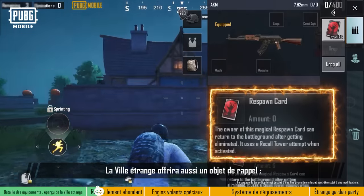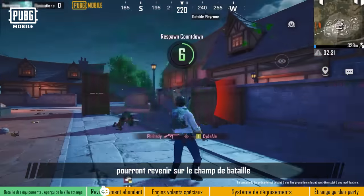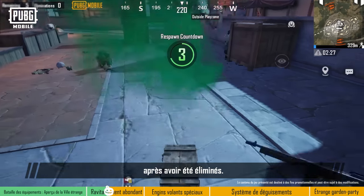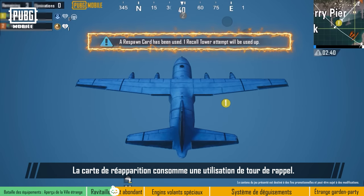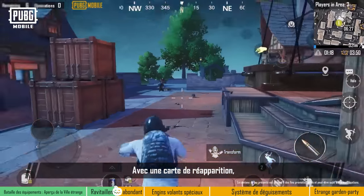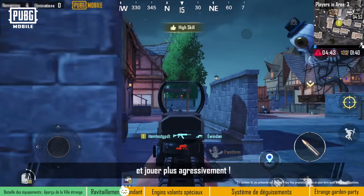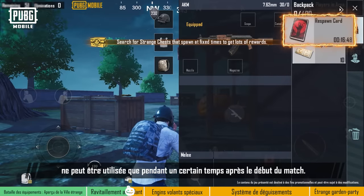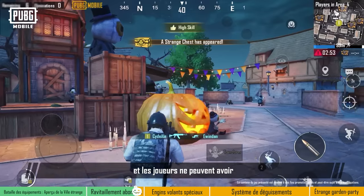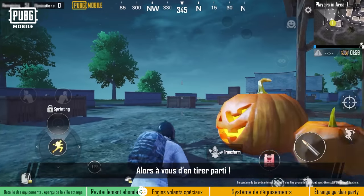Strangetown will also spawn a recall item: the Respawn Card. If a player has a Respawn Card and they get eliminated, they'll be able to respawn and jump back to the battleground. The Respawn Card uses a recall tower attempt when activated. With a Respawn Card, players can try out more daring tactics in Strangetown and really take the offensive. Keep in mind that the Respawn Card can only be used for a certain time after the match starts, the item is only effective for this duration, and players can only pick up one Respawn Card per match — so make the most out of it.